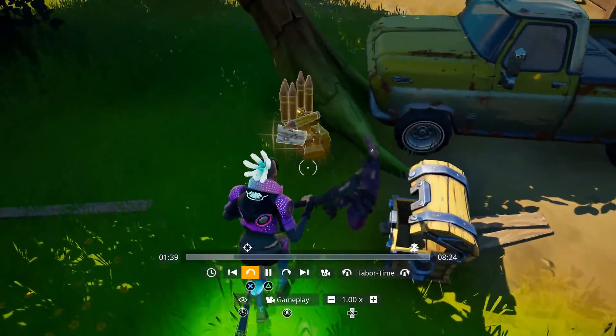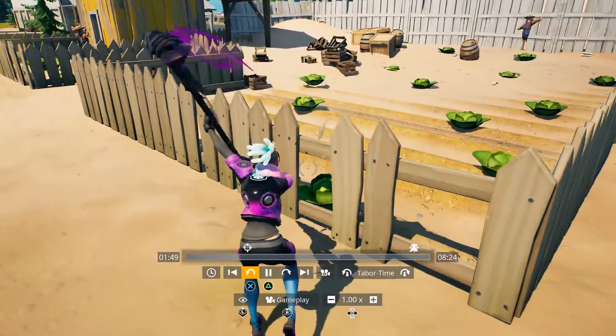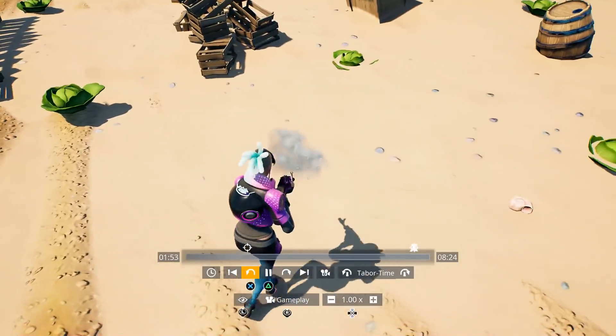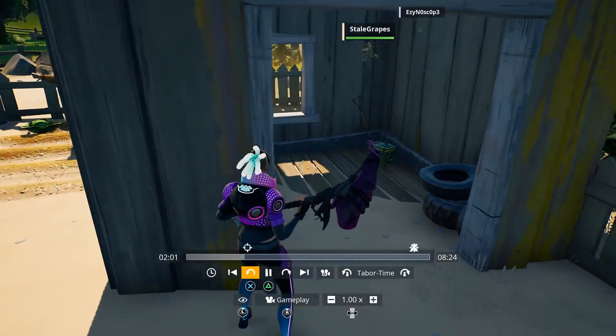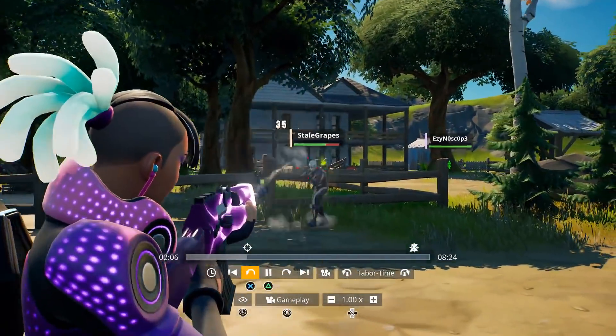First of all, I landed at the orchard because I had to collect vegetables and fruit for a challenge. I come over here, grab the cabbages, and then I realize I have to do another challenge: take a car from Sweaty Sands to Pleasant Park. I'm all the way over at the orchard, and this guy's name is Stale Grapes — that's pretty funny, that's a bot 100%.